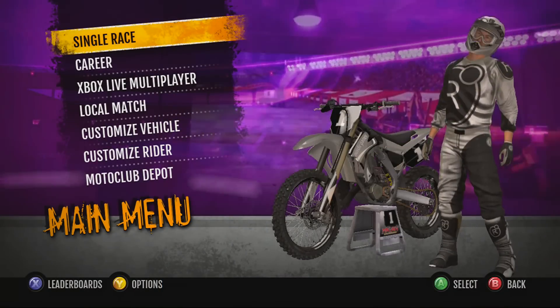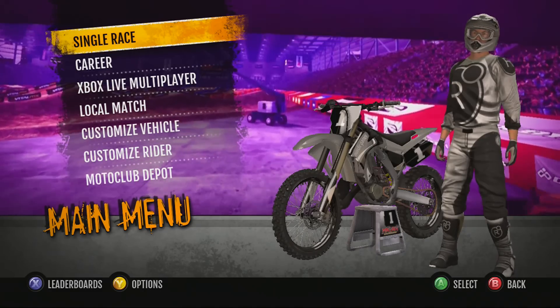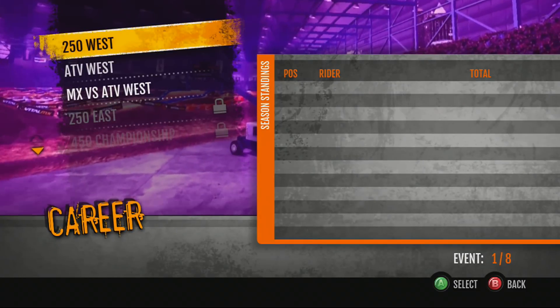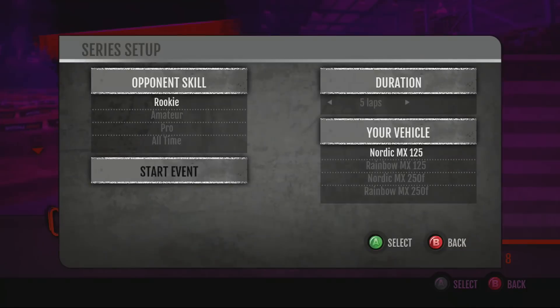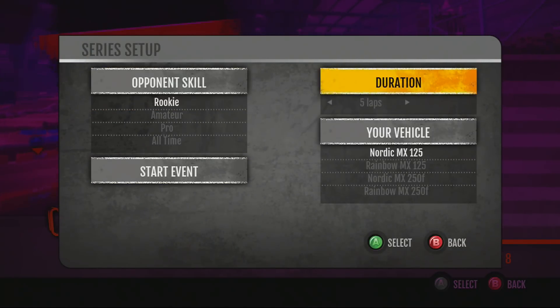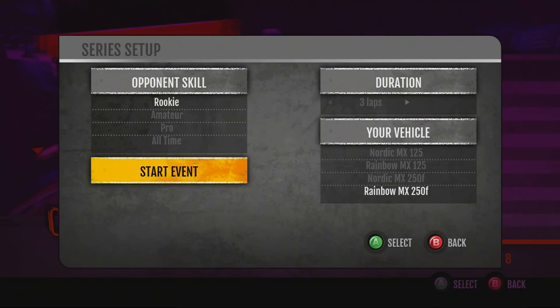So what I think we're going to do — I already did one little single player quick race just to sort of get the feeling for the game, and I'm going to jump into the career. So let's see what we've got. 250 West, that sounds good. Opponent skill — let's do rookie, because I'm not very good. Duration — let's go three laps, and let's go with a quick bike, the Rainbow MX 250F. Don't know what that means, but all right, let's go.